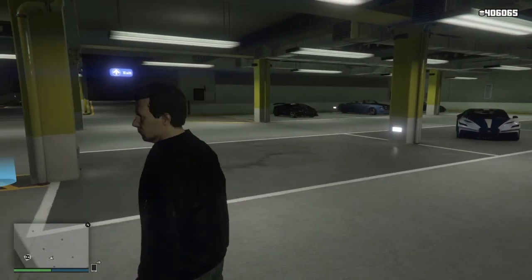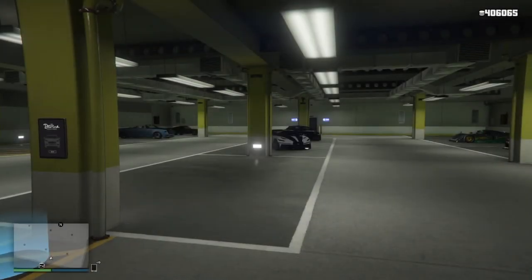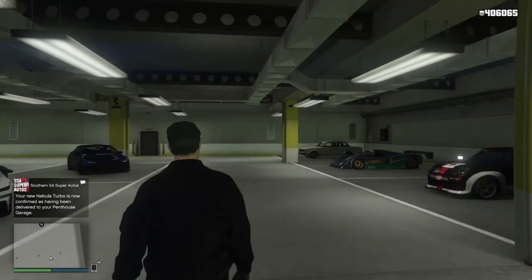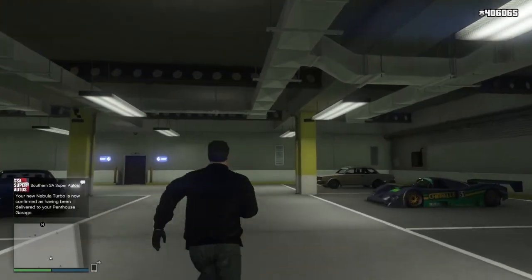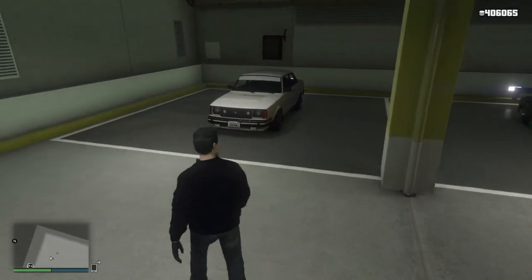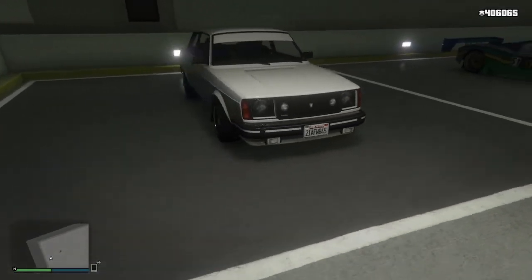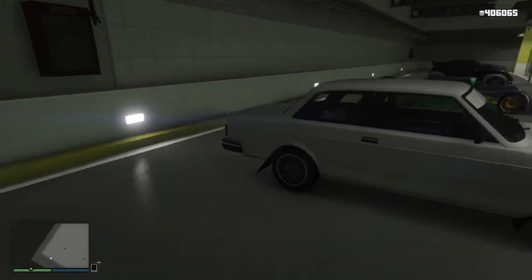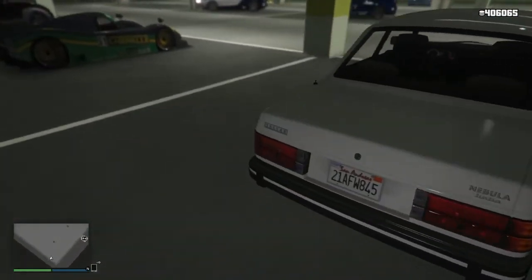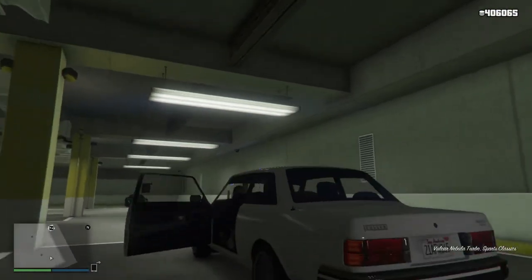Let's just wait for the vehicle and we can get started as soon as it arrives. Our car just got delivered to the garage. This is how the Velicro Nebula Turbo looks in its stock condition. Let's take this vehicle outside and over to the LS Custom Shop.